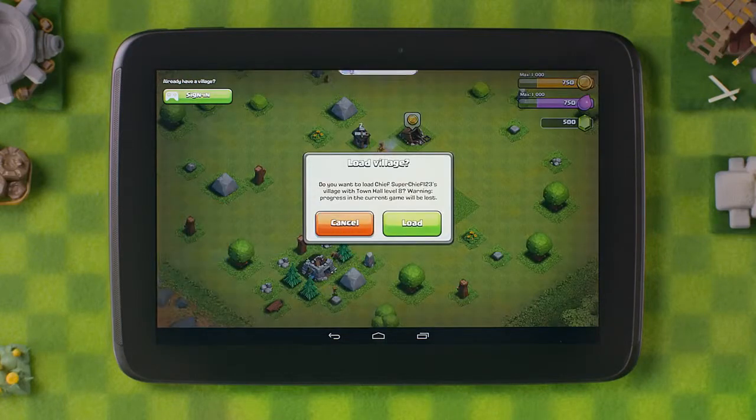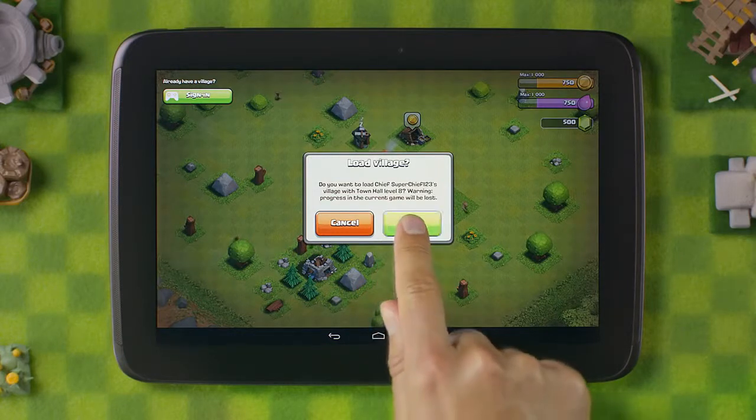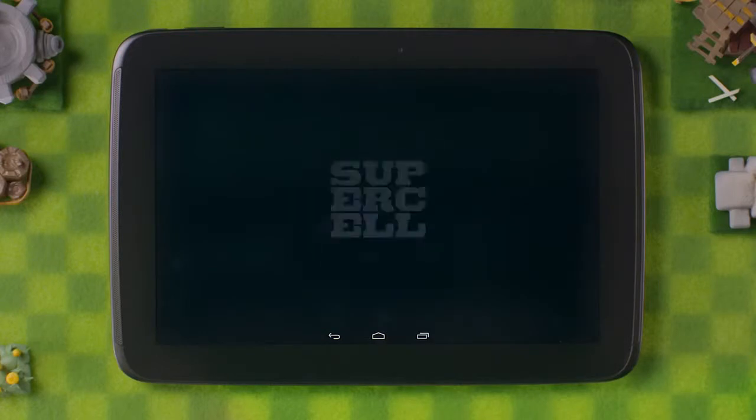A pop-up will appear, alerting you that there is a village attached to the Google account on your device. Tap on Load Game, as it should be yours, and your village will appear.